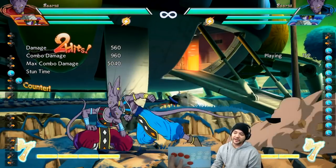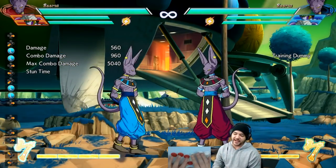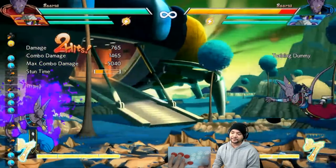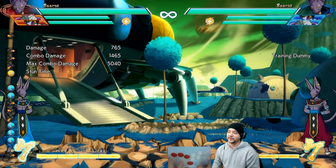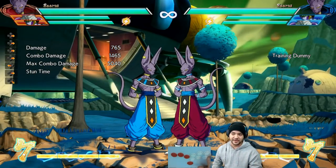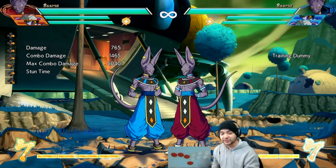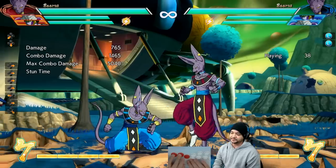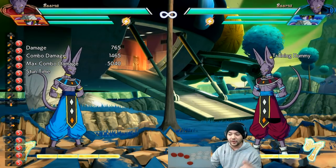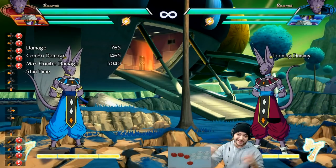Now I want to look at what Beerus's options are — what actually happens before the crossup if he only does those two attacks. Where does that leave things, what options does he have, and is there something that answers that? So if he does light, light, then heavy, how is that going to affect the situation? I'm going to record that — have Beerus do light, light, heavy — then block it, observe, make some educated guesses, and try the same answer for the crossup. According to this, I cannot do anything in between.